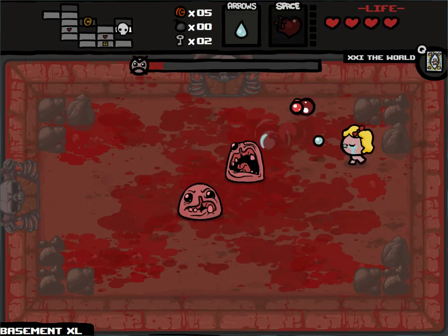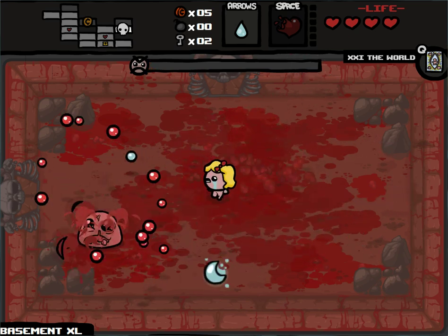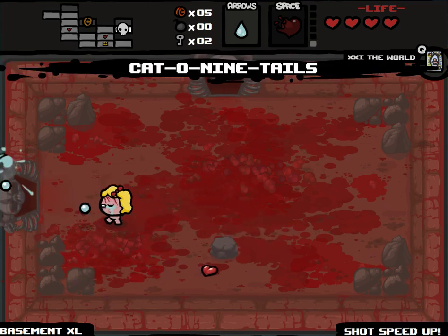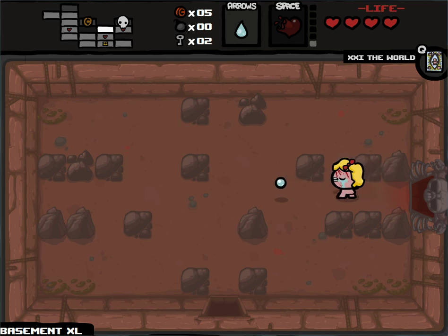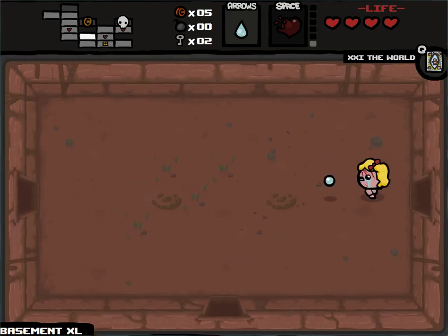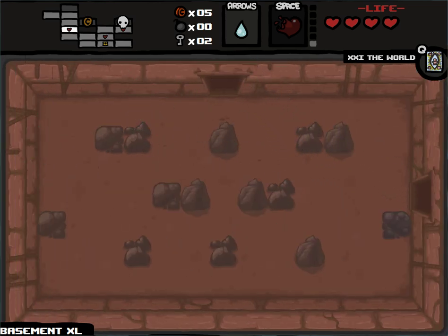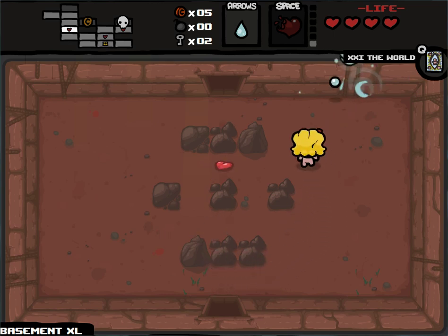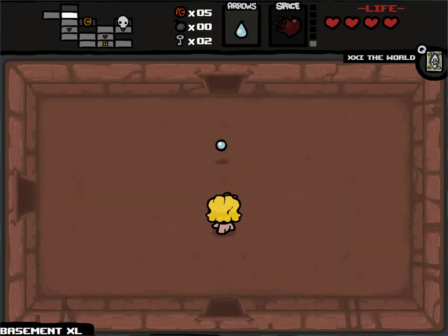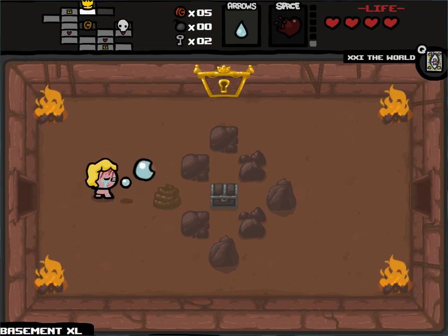I did take a couple hits here, though. Pretty bad, but I've got recharging Yum Heart and such. Cannonball is a shot speed up, which increases the knockback of our tears, and also pretty much increases range because they travel further in the same amount of time. It's alright — it has its good points. More often than not I'd rather have a different item, but I'm not gonna complain too much.